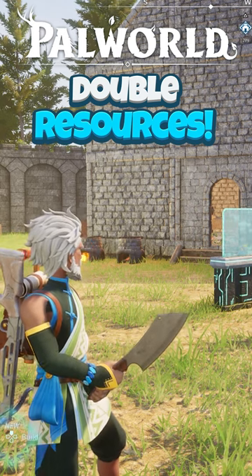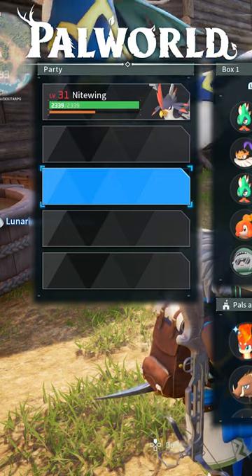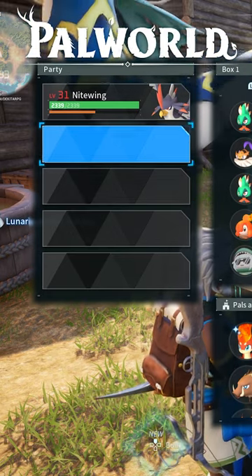This is how you can get double the materials from every pal. The first thing you need to make is a meat cleaver, and then you want to empty out your party section and leave at least four spots open.